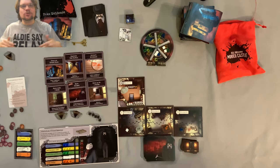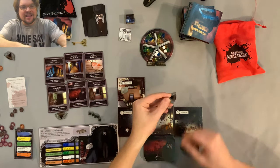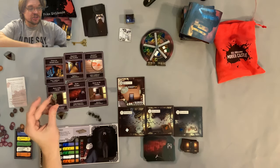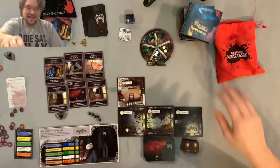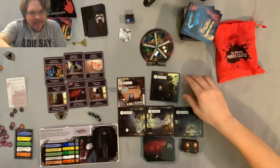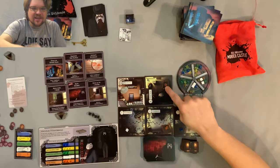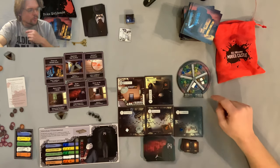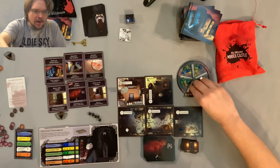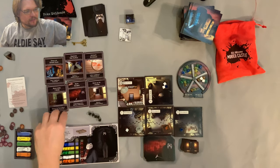We have everything set up, let's just get into it and you'll quickly learn how the game works. I'm going to use these to select my actions so I remember to use two actions every time. The first thing I'm going to do is explore the castle, which means I'm just going to place a castle tile into one of the connected doors right here. I have the back room. I have to connect it door to door, and we're going to place three pieces of evidence in there from this particular area. In order to win, I have to fill up all these tracks in the pharmacy. So my first action: explore the castle.